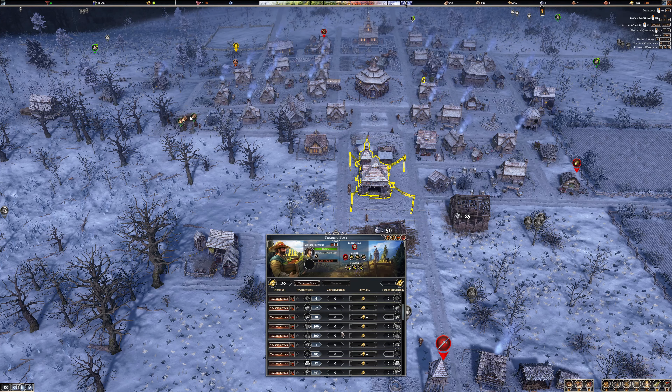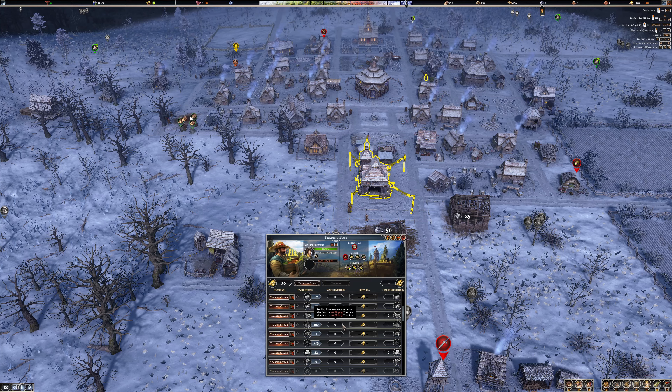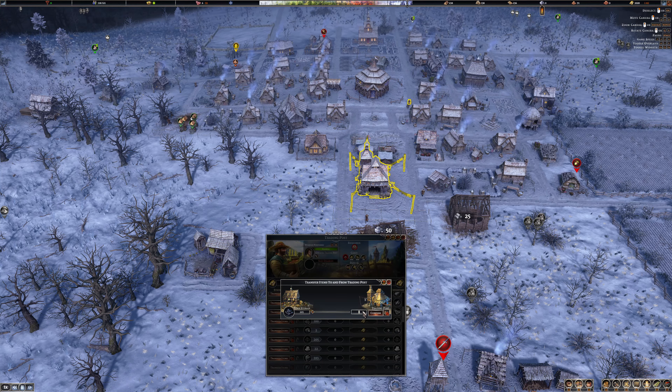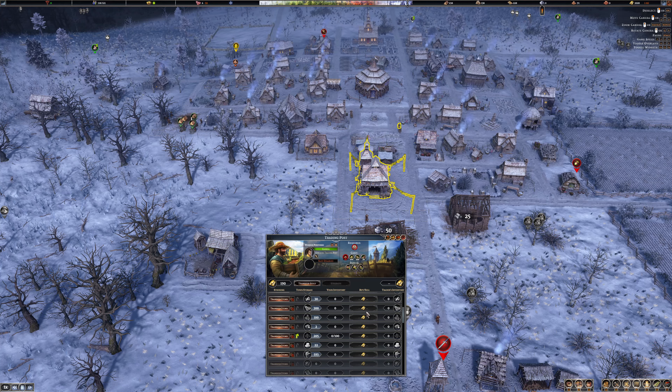Iron ore - we're starting to get iron ore, okay that's good. Coal - I'm going to transfer a hundred coal into here because I don't need coal yet, so I suppose I can sell it.